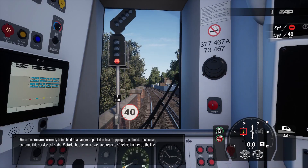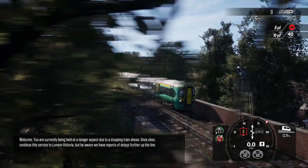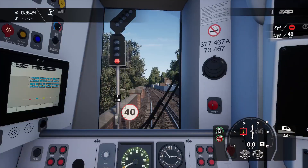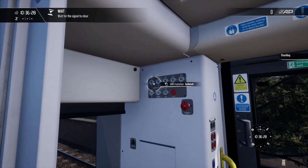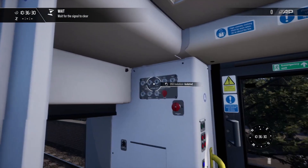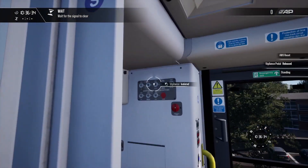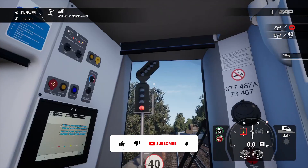Hello and welcome to Train Sim World 3. Today we're going to be taking on the slow way home scenario on Brighton mainline. As you can see we are in the southern class 377 and we're just being held at a red light for the moment, which gives us a chance to turn on safety systems. I'm not going to be running with the SD because it does my head in.